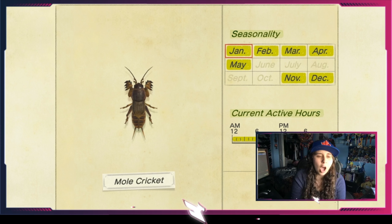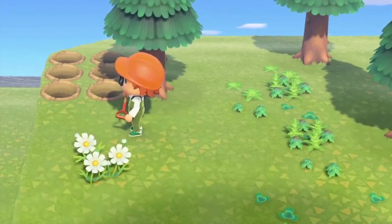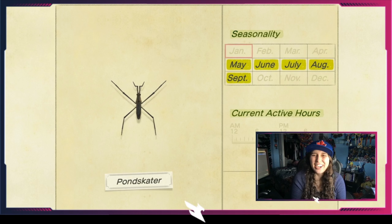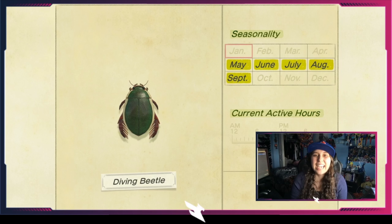The walker cicada comes out in August until the end of September — a late summer to early fall cicada. The evening cicada is available in July and August, only in the evening starting at 7 p.m., popping out on tree stumps. The cicada shell — whether it's a baby cicada or just a shell — is also in July and August. You'll see a very small ball on a tree; swing your net and catch it quickly or it will fall off and despawn.